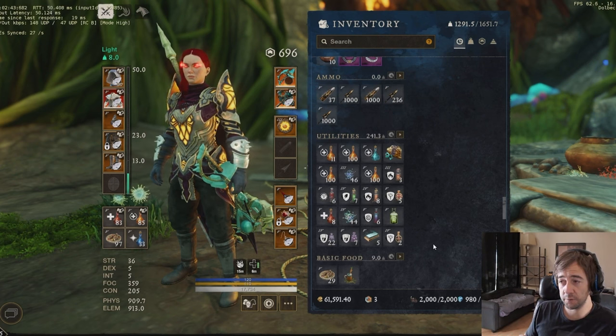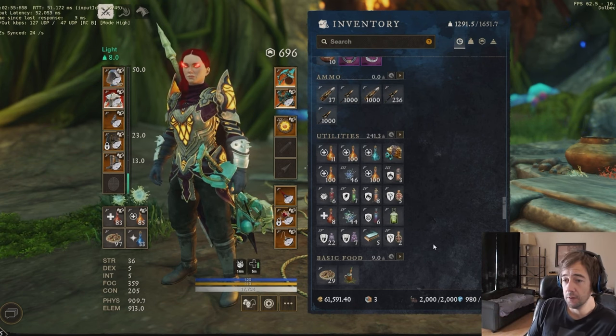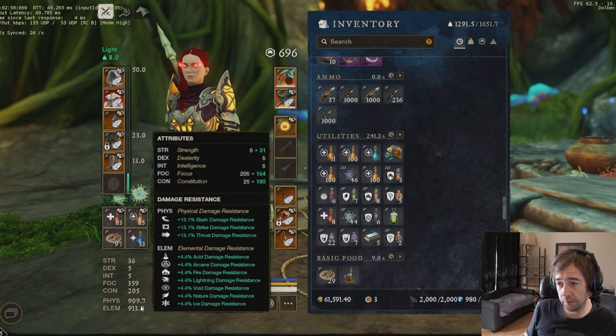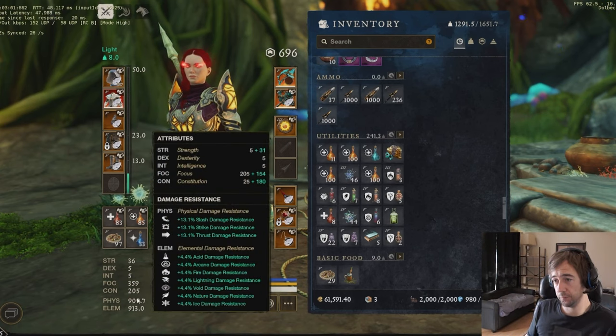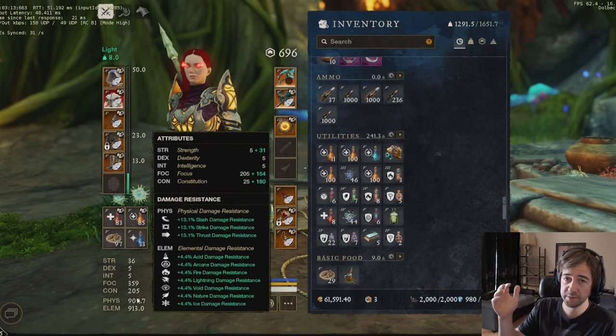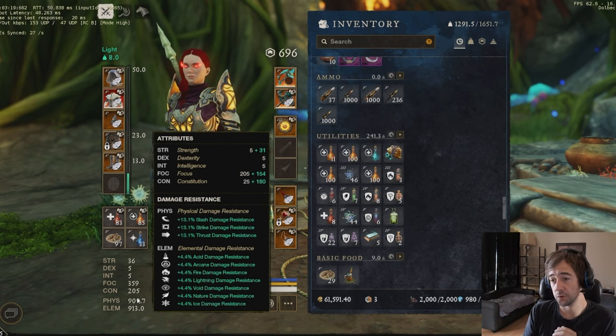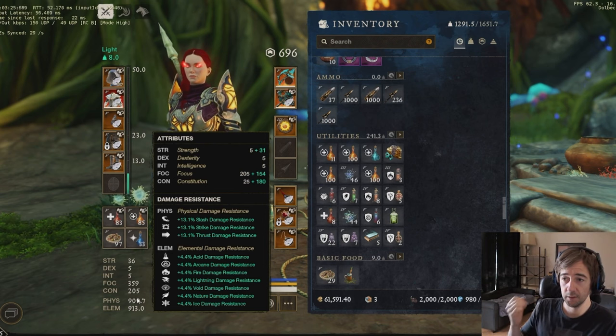In this video I'm gonna talk about a lot of beginner and advanced tips, so don't say it's only a beginner video. For consumables — the protections you're gonna see at the bottom, there's elemental resistance. You see there's 4.4 on your mutation gear, and it can go up to 50%. The cap is 50% elemental resistance, so make sure you are around 45 to 50% elemental resistance.